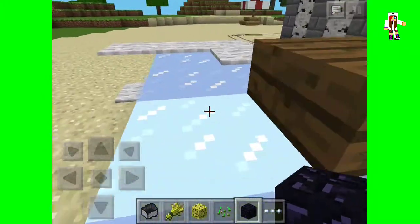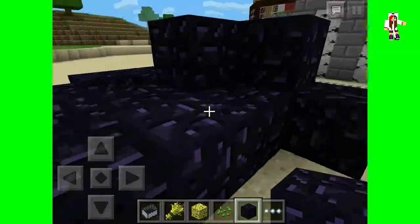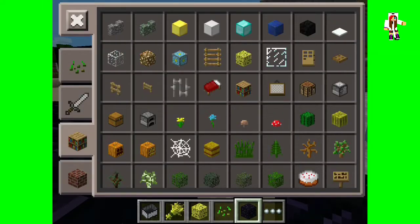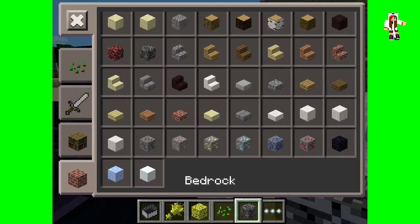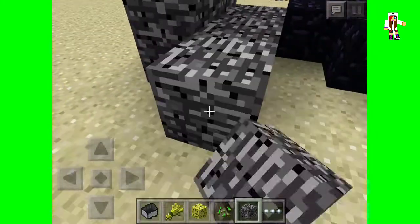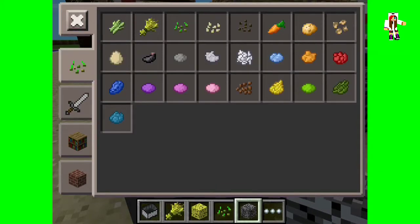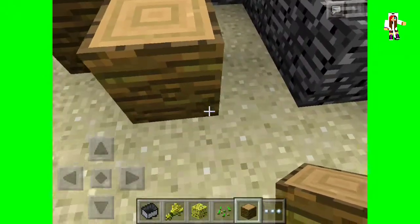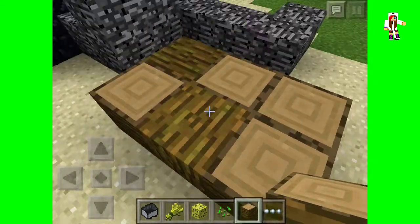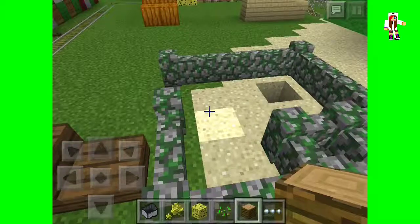They've also added obsidian — not bedrock, obsidian, sorry I'm stumbling on my words. They've also added bedrock, which is kind of cool I guess, though you can still break it easily. They've also made it so that you can place blocks on the side — side blocks — as you can see. I really like these jungle wood side blocks.